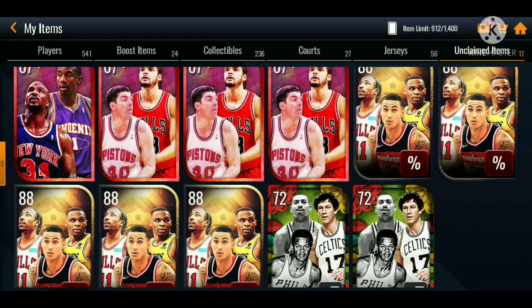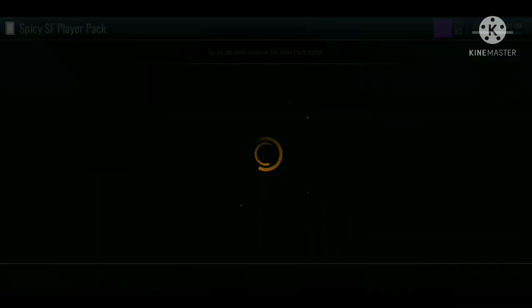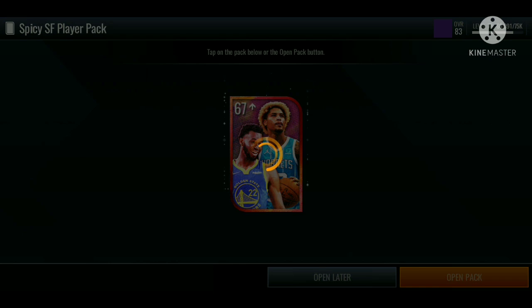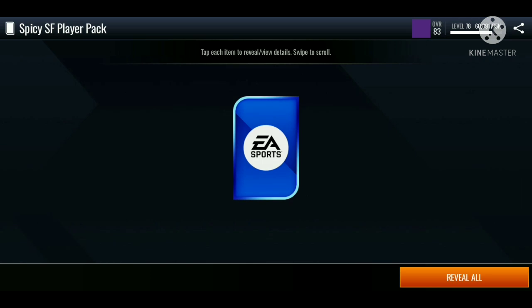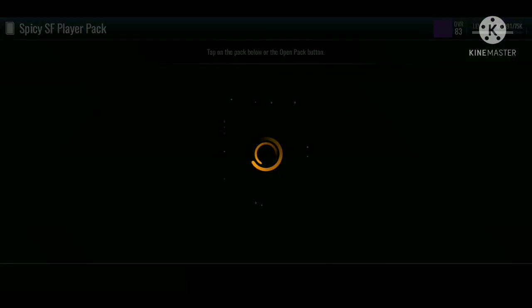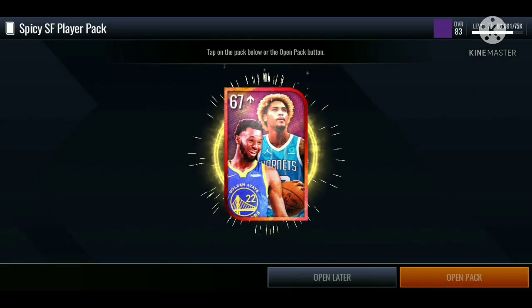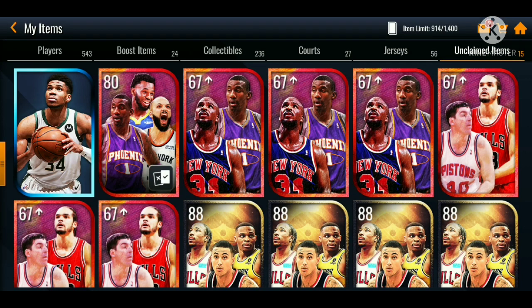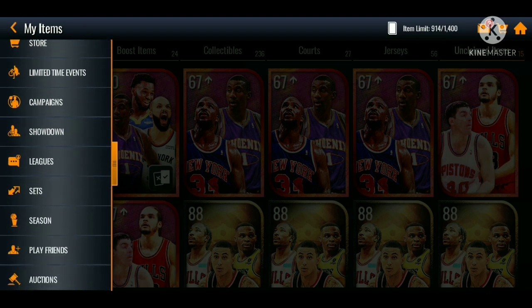I'm gonna go with Evan Fournier — that 86 three-pointer is great and I'm probably gonna drop a separate gameplay with that card. I have no other packs to open right now, but actually let's keep opening these packs since I can still play the events and get the packs back. Let's open like two more — we get another gold player, pulling more gold than silver. Then we get a silver player, so I'll save the rest for another pack opening.